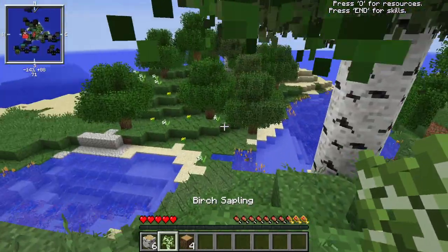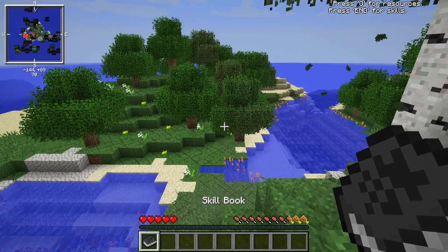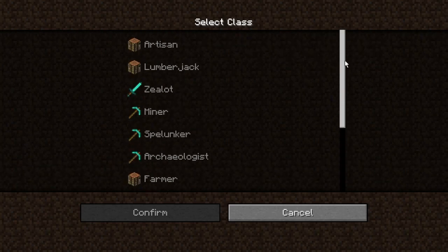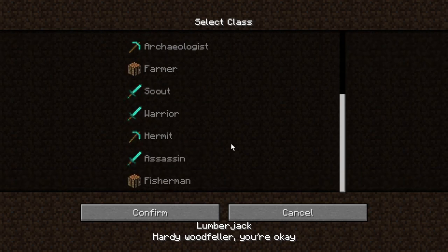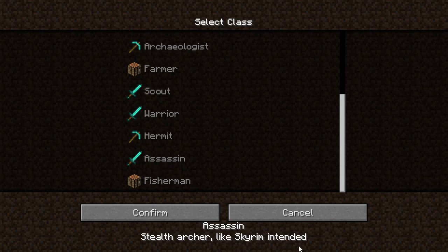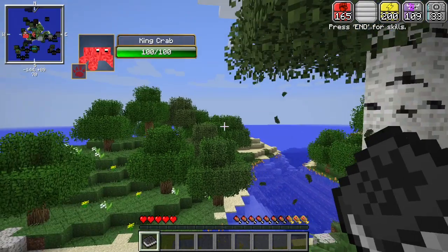I honestly think this is going to be a pretty good series — I say that for all the series. I think we have classes. Let me press O so I can see my resources. Let's see what class we should be — we have so many choices. If we click on them they'll give us a description: more effective furnaces and brewing, lumberjack... I don't know what I want to be. The thing about classes is you can only pick your class once. Stealth archer — like Skyrim intended.